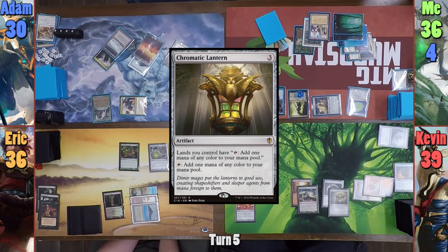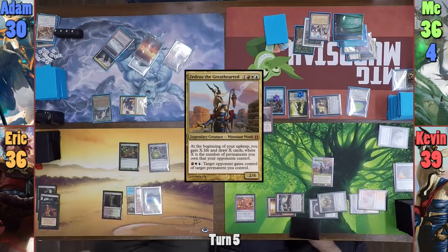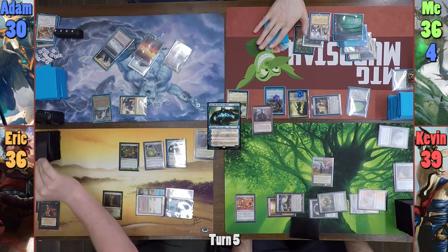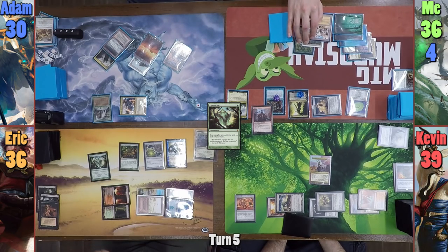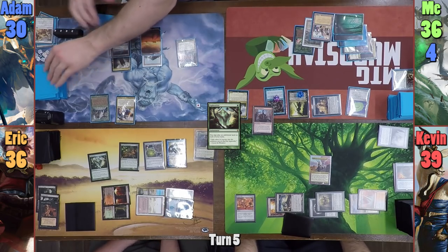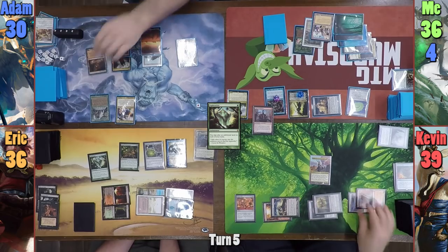Kevin casts a Chromatic Lantern and lets me draw. He then brings out Zedru and I draw once more. Eric plays an Island and casts Jace. He uses Brainstorm to draw 3 and puts 2 back before casting Exploration. He drops a Blood Crypt as his extra land for turn, and Atom tells me I've missed 2 more. I tell him to stop being so handsome and distracting. Atom rolls for his Mana Crypt trigger and avoids taking 3. He then uses the Library trigger. Atom then plays a Scalding Tarn and casts Martyr's Cause.